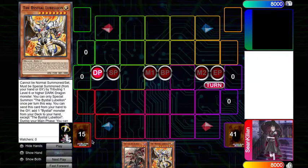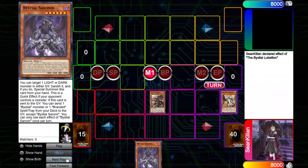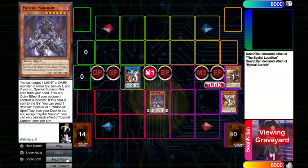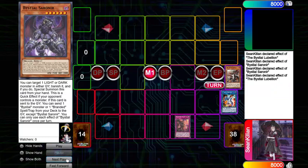So next up we have another 2-card combo. It's going to be any level 4 Dragon plus Lubalion. You're just going to activate Lubalion, searching out a Sarnir — this could also be Magdima, depending on what you're going for. Normal summon the Albaz, or really any level 4 Dragon. Make Striker, banish it, summon the Sarnir that we searched. Lubalion is then going to place Beast, and Sarnir is going to send a Regained. And then we have Seal, and then Beast is then going to place Regained.